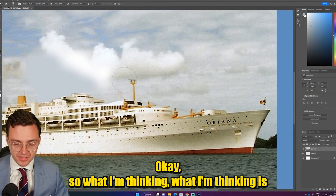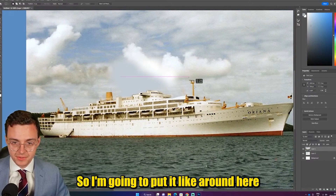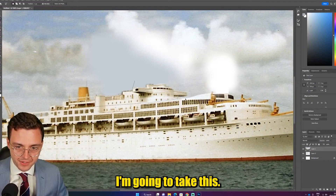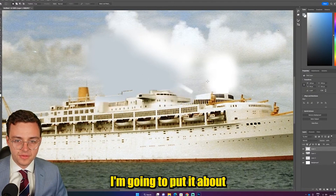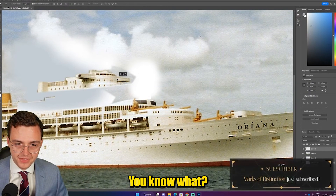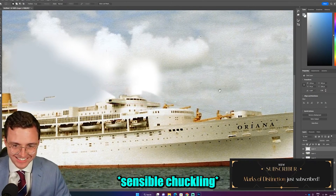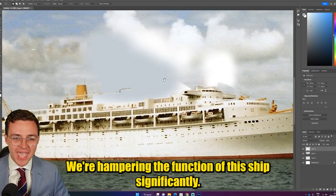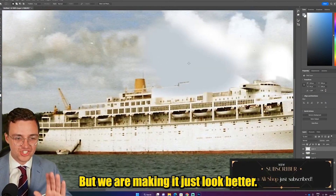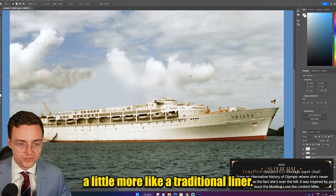What I'm thinking is we take that flying bridge and bring it and put it in a more traditional spot — around here. I love the windows beneath it as well. This is purely for aesthetics — we're deleting some cranes. We're hampering the function of this ship significantly, but we are making it just look better. That's all we're trying to do. That's already starting to look a little more like your traditional liner.